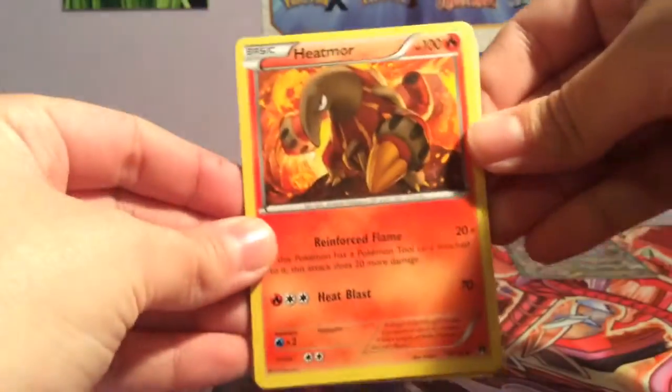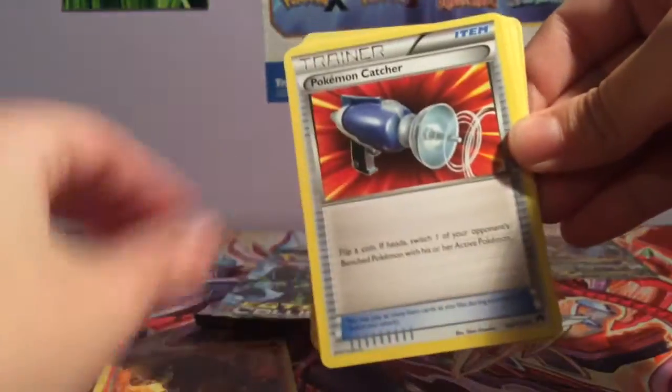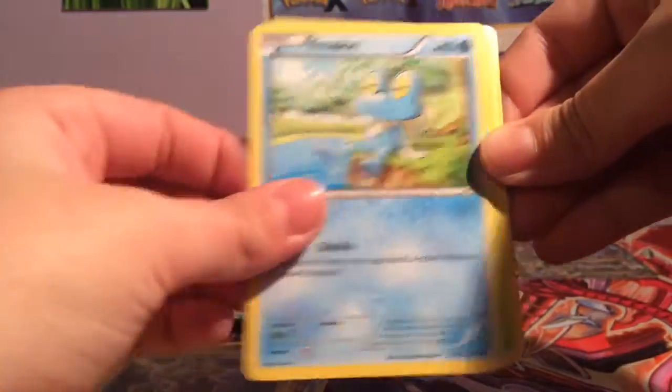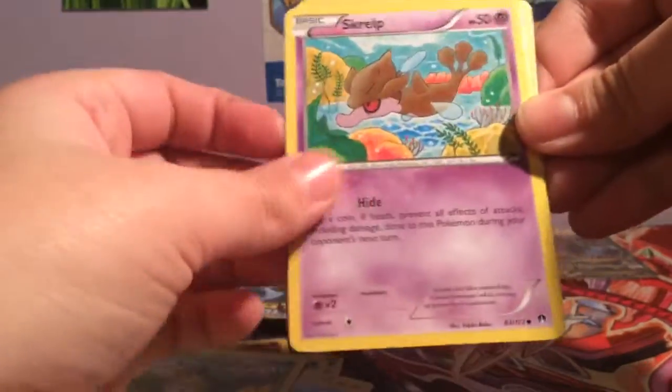So I have Breakpoint. That's another code. Okay, so we have Hatemoor, Pokemon Catcher, Durant, Electabuzz, Freaky, Petalew, Skrulp, Corsalach, Greeter, and Zipstriker. Seems to be a rare that I get a lot.